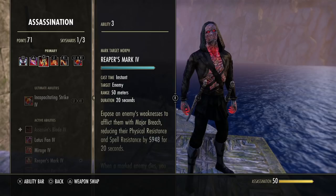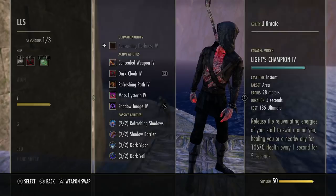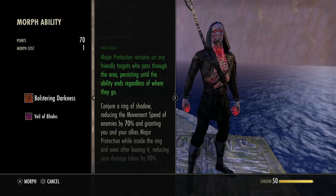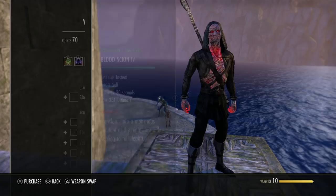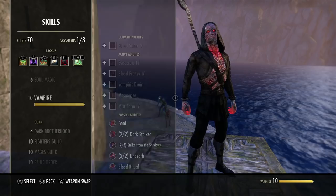Make and mold this build to your own liking. For the back bar ultimate, you can use Light's Champion or Soul Tether. Consuming Darkness is actually pretty good — the damage morph could be decent, and the survivability morph is nice too with major protection, minor protection from Dark Cloak, and a lot of healing. Tether is good. The Restoration Staff Ultimate is fine in either morph — good for BGs to actually heal your allies. Vampire Ultimate is something I want to test as well.